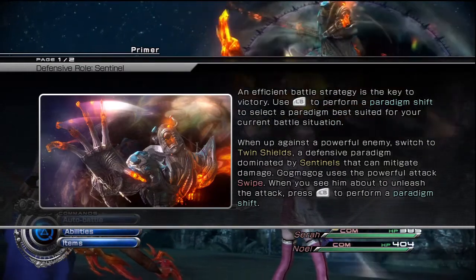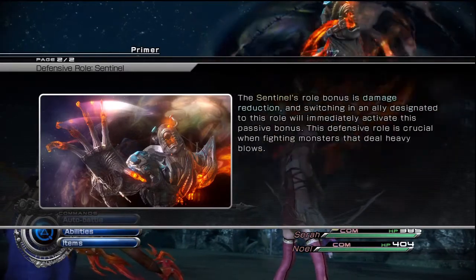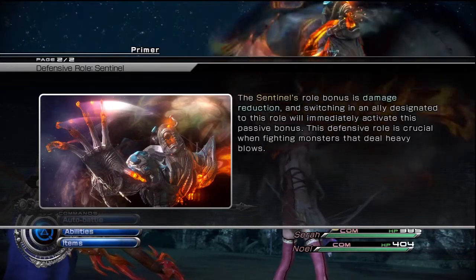Use a powerful attack to swipe. When you see him, put out only his attack. Press to perform. The Sentinels roll bonuses damage reduction and switching an ally.